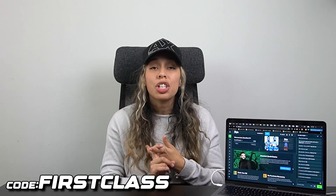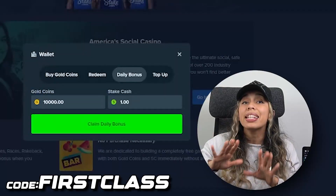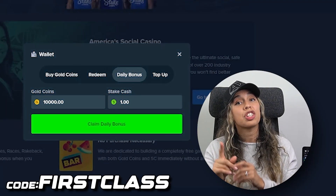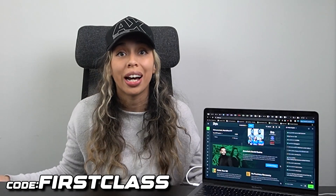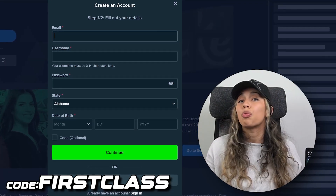So Stake Cash and gold coins work two different ways. You'll receive 10,000 gold coins daily and $1 Stake Cash every day that you go online and just claim it. That's all you have to do — sign in every day and you get that right into your account.